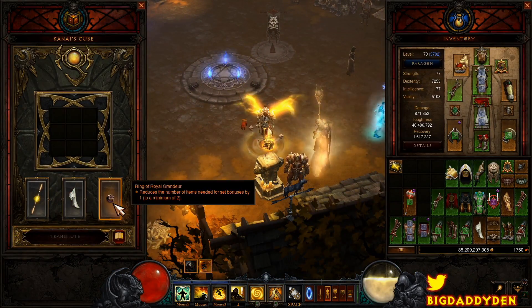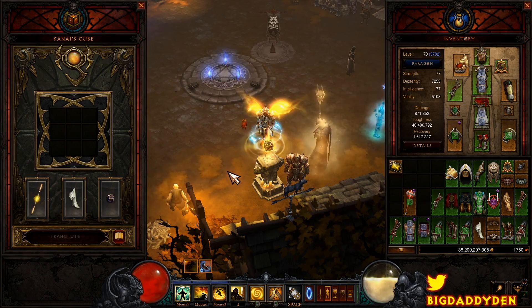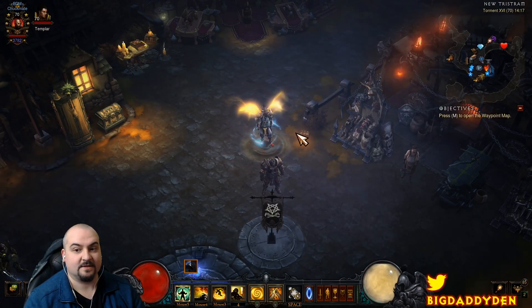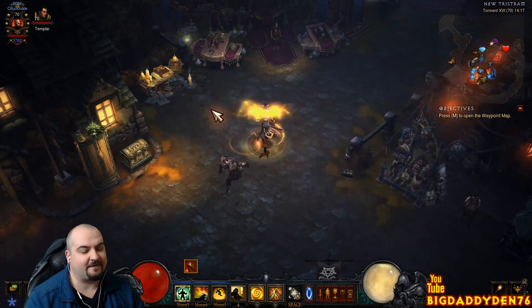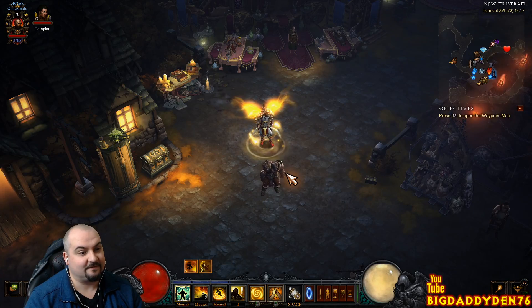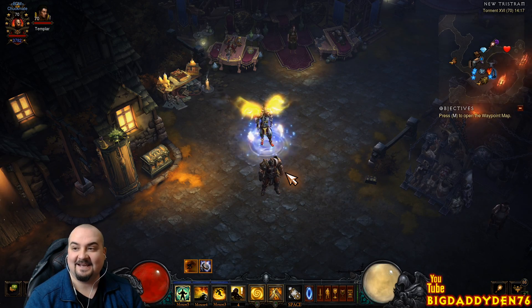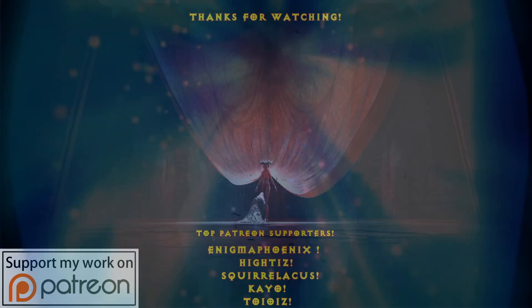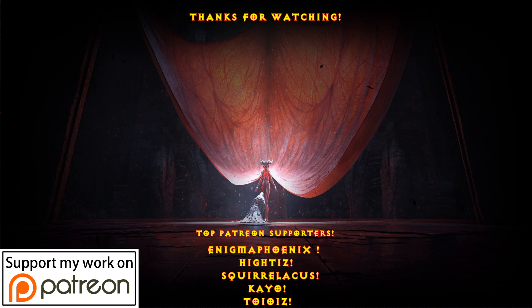Like I said at the beginning of the video, the Poet's version is faster, but if you just want to use Sunwuko, then use this version. I hope you guys enjoyed the video. Feel free to like, subscribe, and share the video. Click that bell to be notified for the next video. I'll see you guys soon. Take care, enjoy the build, have fun in Season 19, and have a Merry Christmas! Big shoutout to those subs on Patreon — thank you so much for the extra support. That's the end of the video — I'll see you in the next one.